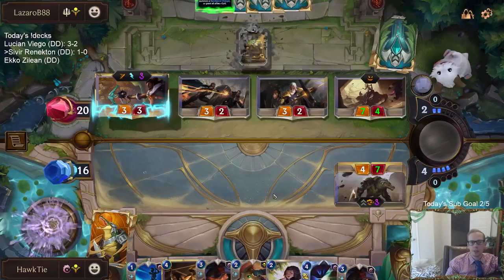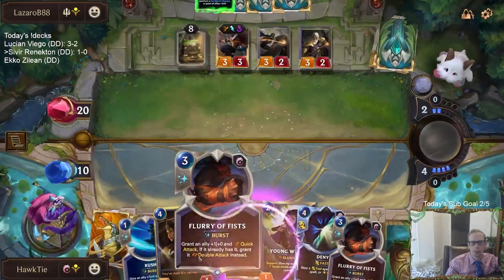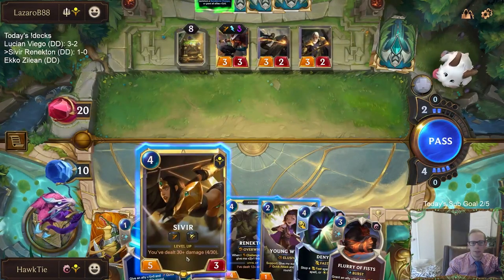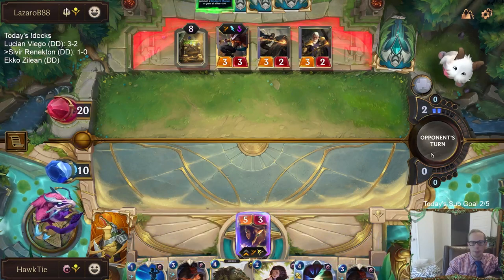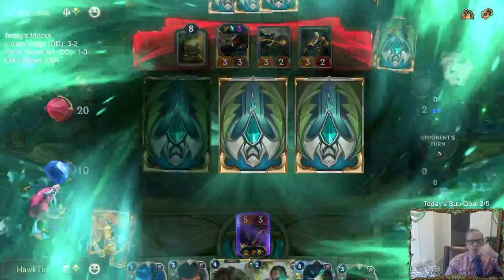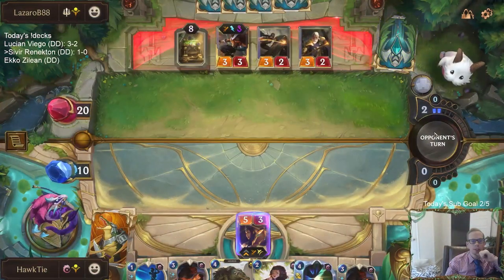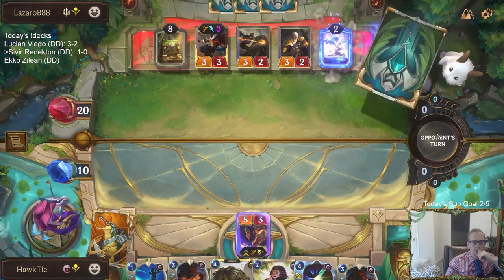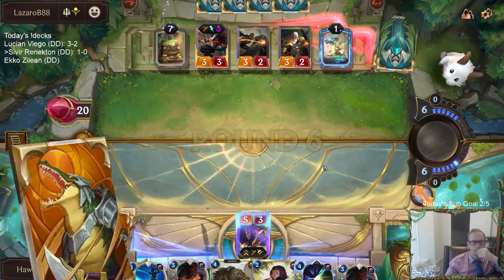What we learned in this game is that barriers are better than Quick Attack. Barrier beats Quick Attack every day of the week. We have three copies of a Lifesteal Barrier card in our deck — that'd be one of our best draws.